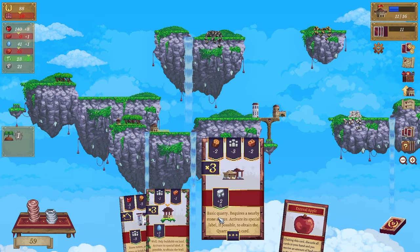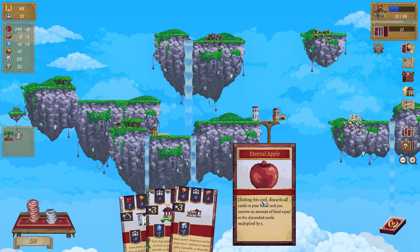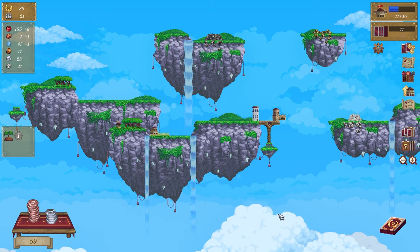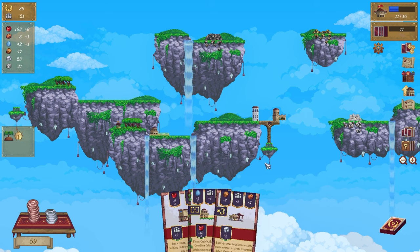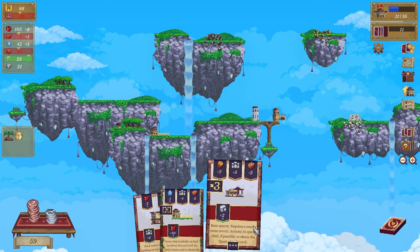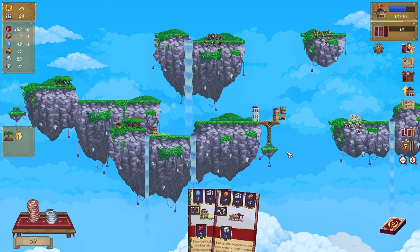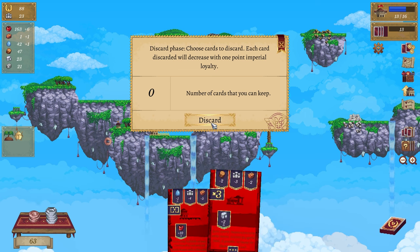Basic quarry - requires a nearby stone quarry. Click this card, discards all cards in your hand and you receive the amount of food equal to the discarded cards - that would be interesting! Let's go to the next one, I'm liking those cards. Still got only three brick. Could do that one or the stone quarry - we'll do this one. That gets rid of these - discard.